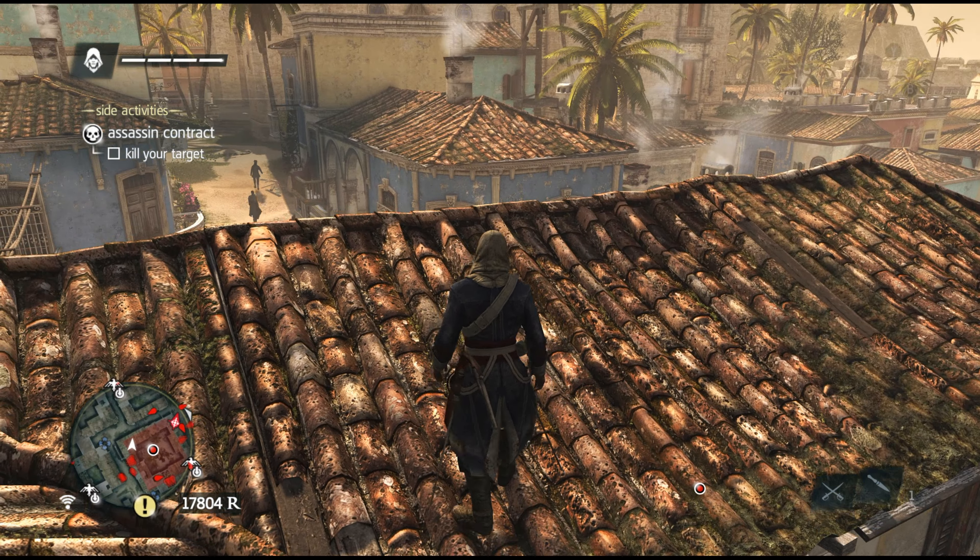That looks like the last Assassin's Contract on this side of the map. There is one more over here, and I think there are two more in the Havana area. So there's probably one more up north. Anyway, let's go for the main mission — 'A Man They Call the Sage.' I was supposed to meet the Templar guy by the docks in the previous main mission, so that's probably what I'm going to do — meet the old Templar man.